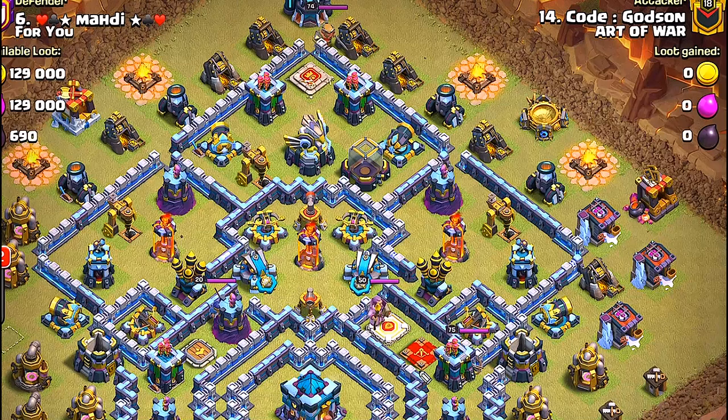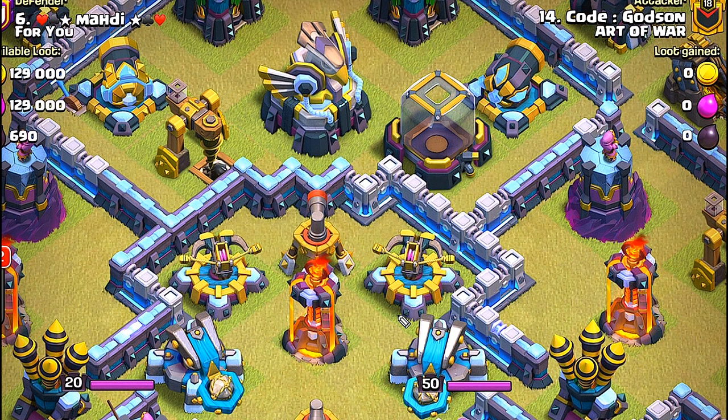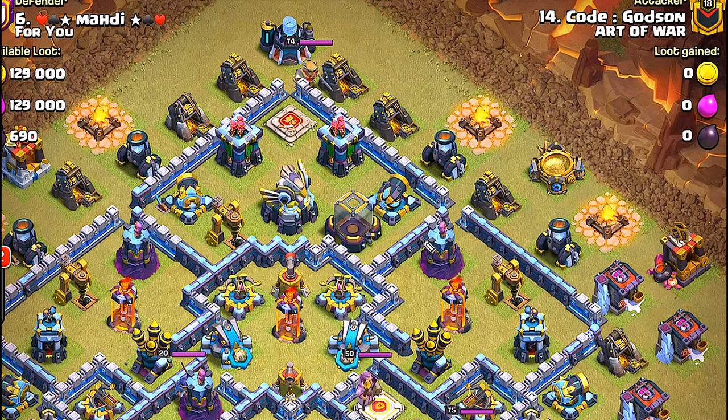Here we are for our next base. We're gonna try and use seven lightning spells against this base — this player has all these power weapons right in the core. The lightning spell has a radius of about three tiles, and it should hit all these weapons if we put it right in the middle of this infernal tower. So the plan is seven lightning spells and an earthquake spell on that infernal tower.